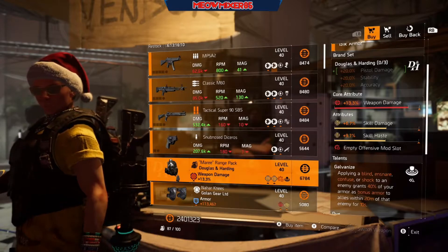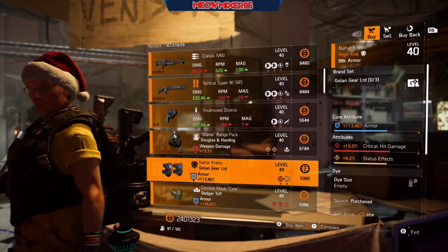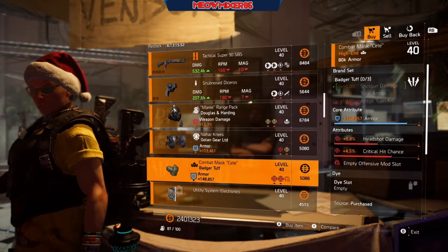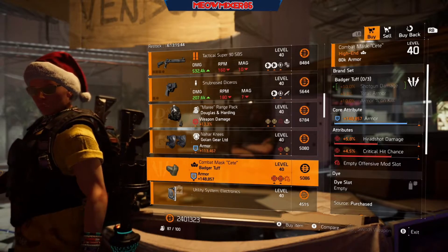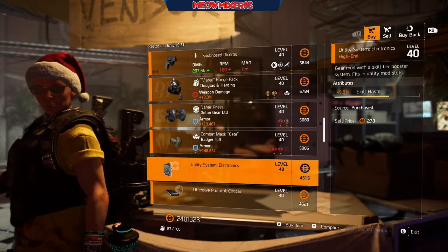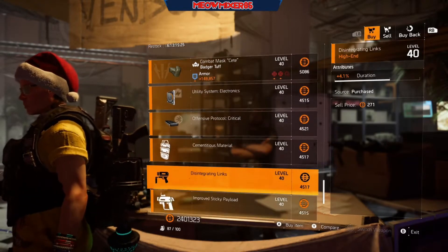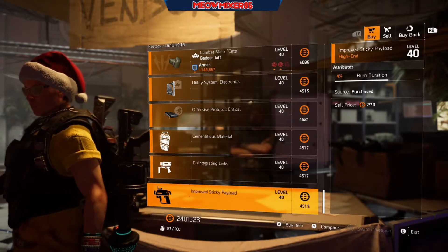A Douglas and Harding backpack with 13.3 weapon damage, 6.7 skill damage, 9.7 skill haste with Galvanized. Some Golden knee pads with 113,467 armor, 10 crit hit damage, and 8.2 status effect. A Badger Tough mask with 148,857 armor, 5.8 headshot damage, and 4.5 crit hit chance. A utility mod with 9.9 skill haste, an offensive mod with 4.5 crit hit chance, a shield mod with 4.1 active regeneration, a chem launcher mod with 4.1 duration, and a sticky mod with 4 burn duration.